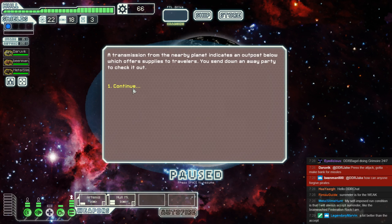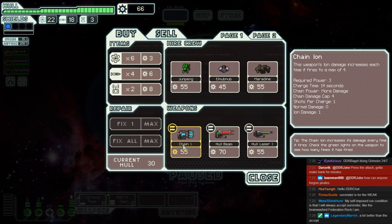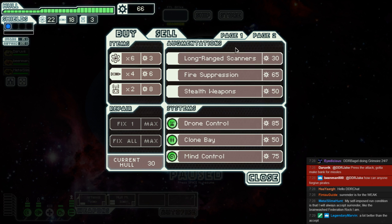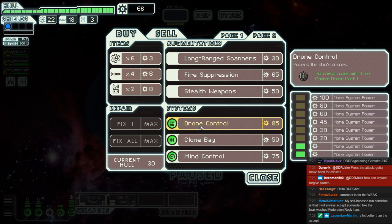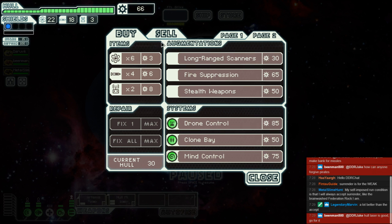Let's send an away party to check it out. Well, these are weapons. They all suck, pretty badly actually. And whilst I always love long-range scanners, we could really do with anything else. A combat drone would be pretty nice, but we're extremely low on drones.